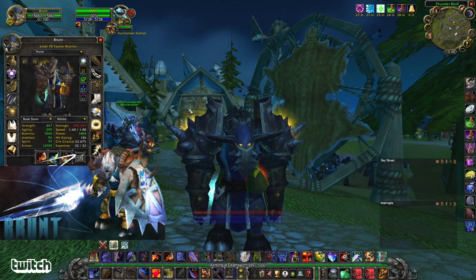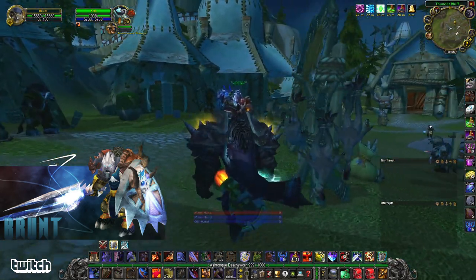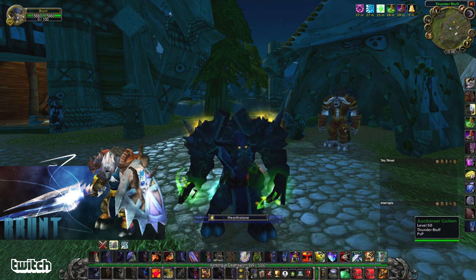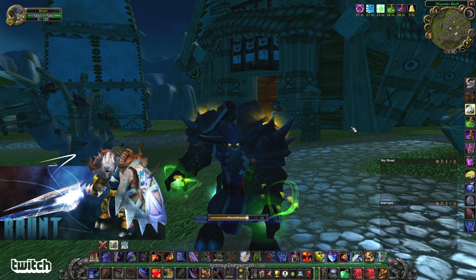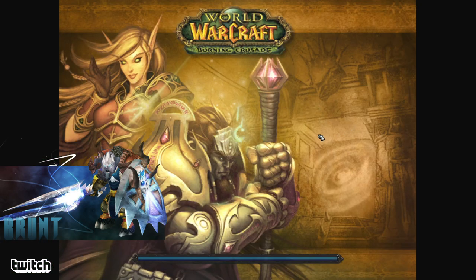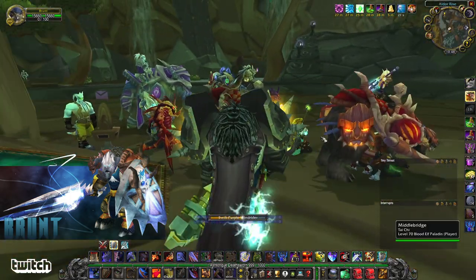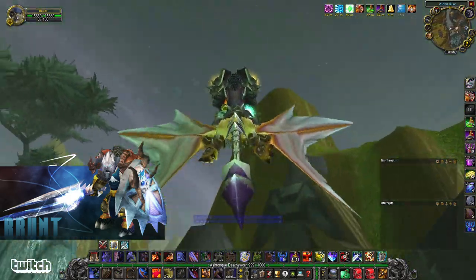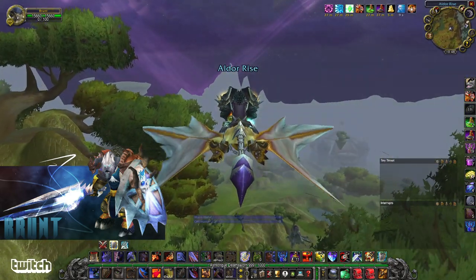And then I want to show y'all a little bit of the launch sequence for really maxing out a ton of threat. The launch sequence you can do really on any fight that is a major threat check. This is one of the must-haves for any warrior who really wants to be able to contend with bear threat and paladin threat. Many people talk a bunch of crap about warrior threat, but I think a big part of that is people not really knowing the upper ceiling of what a warrior can do.